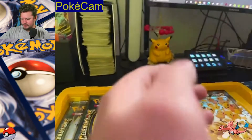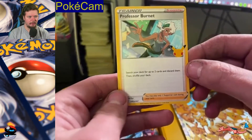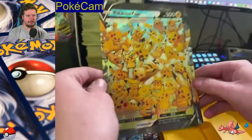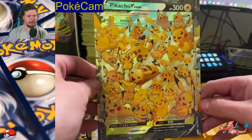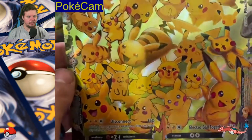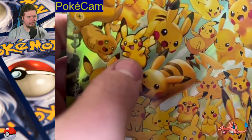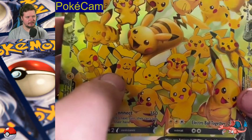We'll just throw these off to the side for now. It comes with this Professor Burnett card. Here is the oversized card. Look at all the Pikachus. My favorite one is probably this one right here. This one is like Derpy Pikachu.